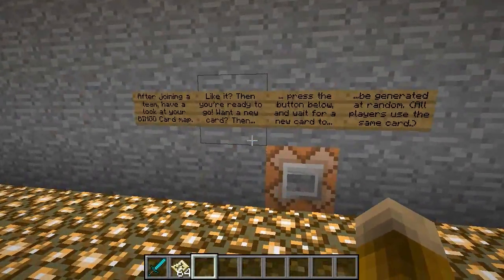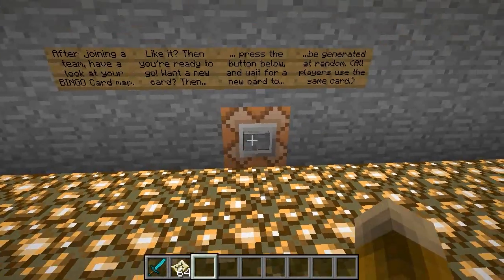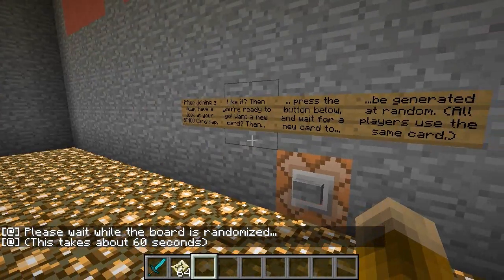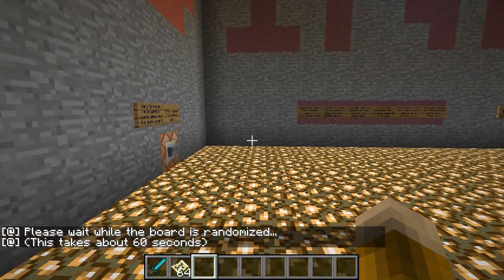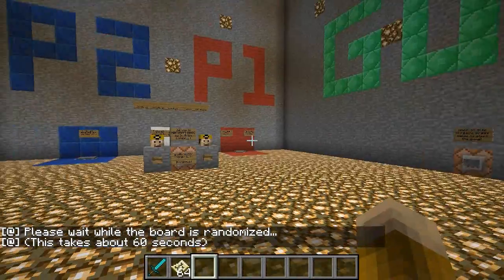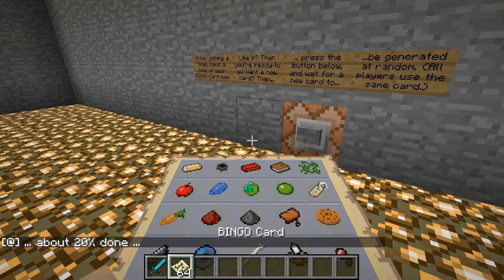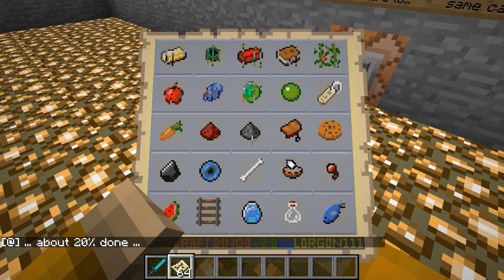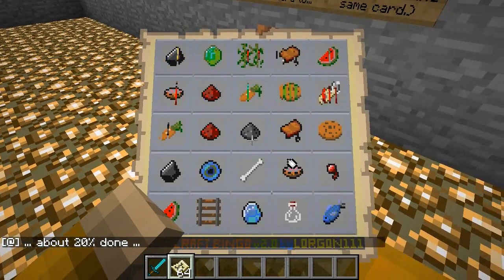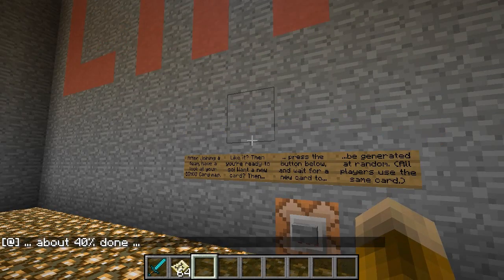One of the buttons in here will randomize the bingo card. They're currently in this order, but if you press this button it says 'please wait while the board is randomized' - this takes about 60 seconds - and it will give you progress updates as it goes. It actually changes the map we were just looking at on the ceiling. This is honestly one of the best features of the whole thing; it's fun to watch as it reshuffles and reorders all of the items on the card.